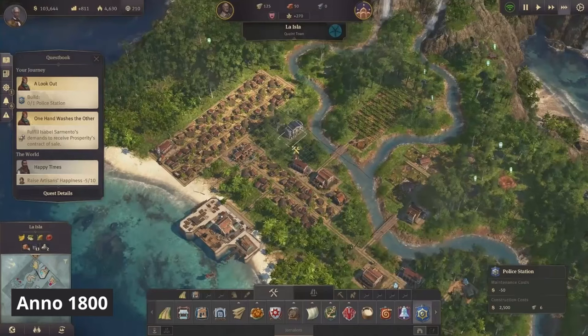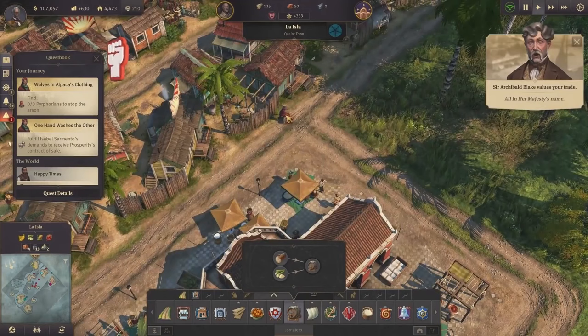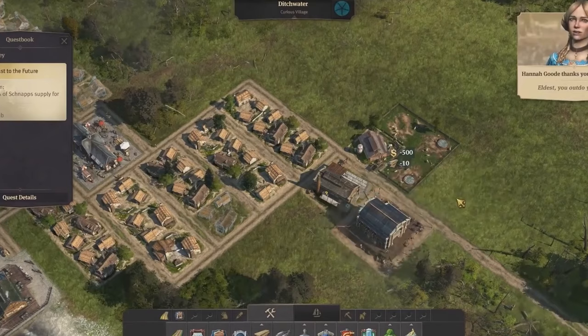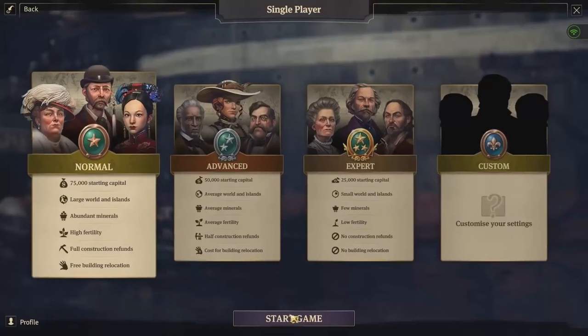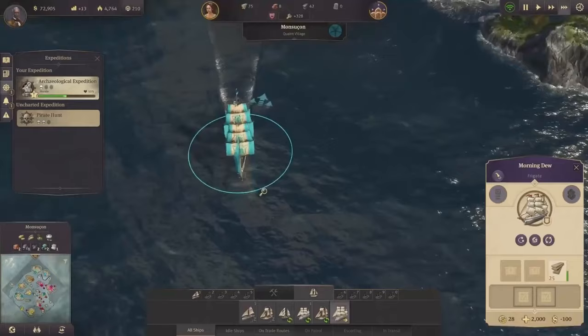Anno 1800. A city building real-time strategy game set during the industrial revolution. The game perfectly combines city building and resource management with exploration, diplomacy, and trade. You take on the role of an industrialist building their own empire, and you will need to balance complex production chains and the needs of your growing population. All of this is done by constructing intricate cities, establishing trade routes, exploring new islands, and engaging in naval and economic warfare.